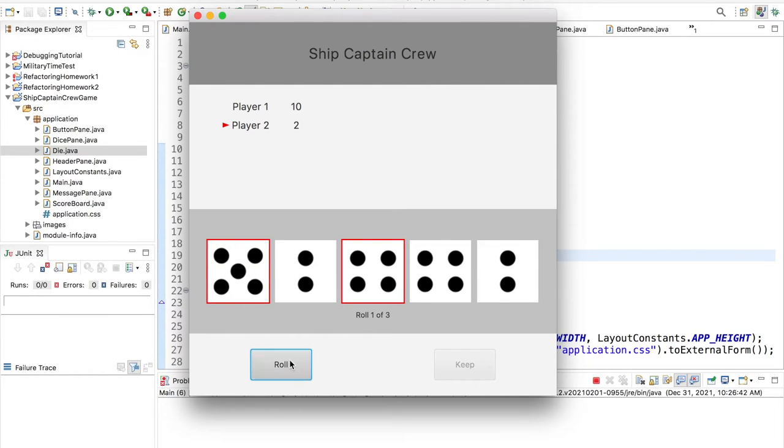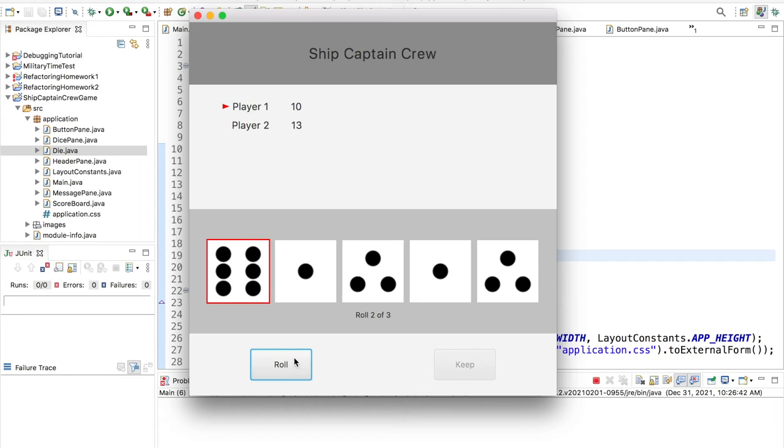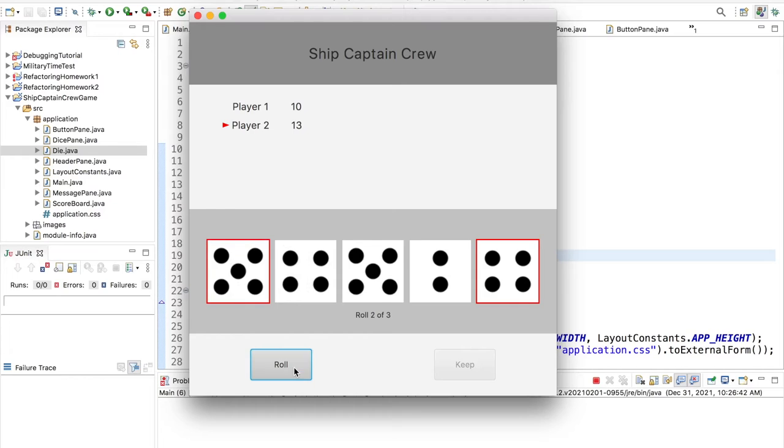Now it's player 2's turn again, and they roll 11. Given that only two dice are scored, the highest possible is 12. Seeing that we have 11 and the likelihood of getting two 6s is pretty low, we'll just press keep. Eleven points are awarded to player 2, making their total score 13. I'll go ahead and cruise through a little bit faster until we get a winner.